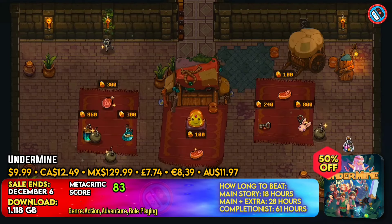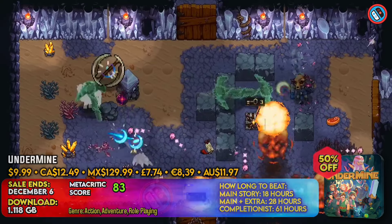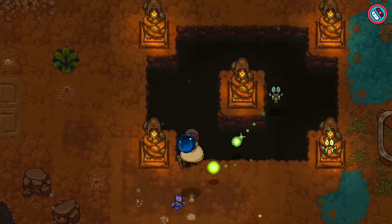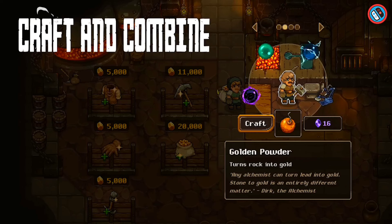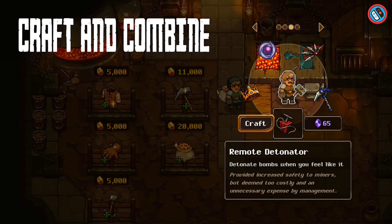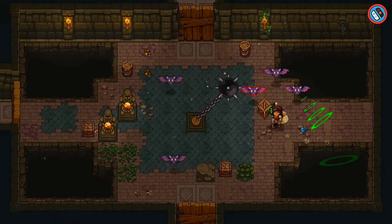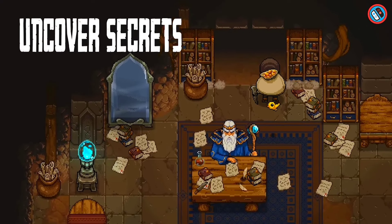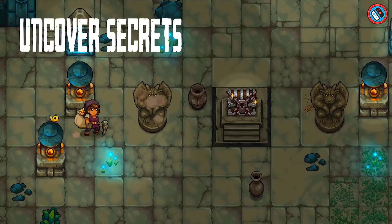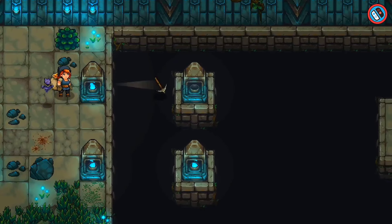Explore the depths of the UnderMine and find its secret mysteries. UnderMine is an engrossing action-adventure roguelike that blends furious fighting and intriguing dungeon-exploring with RPG-style growth. Dive into the perilous depths, acquire rare treasure, confront death, improve your skills, and start on another exciting adventure. Discover a plethora of objects, ranging from ancient treasures and potent potions to lustrous blessings and deadly curses.